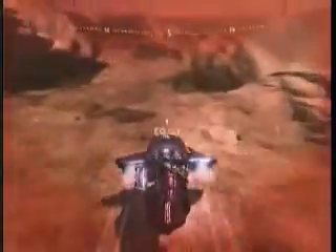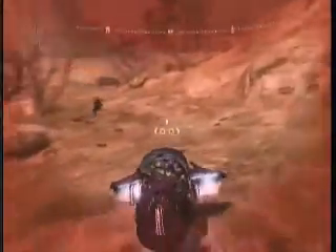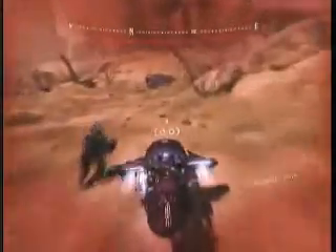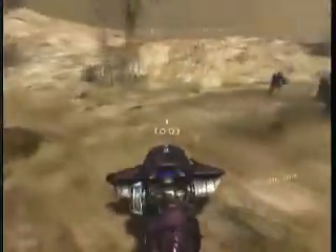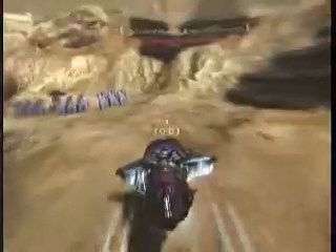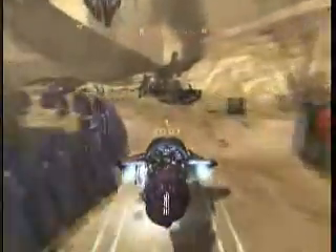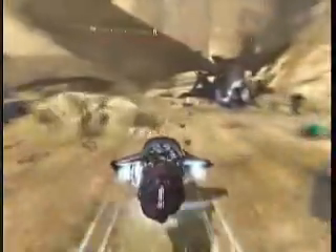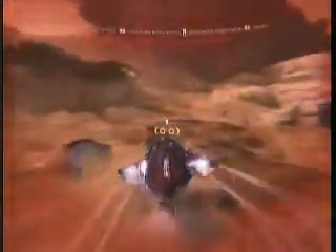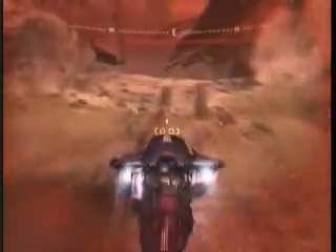Up here there are going to be two brutes with brute shots. In case you haven't played multiplayer of Halo 3, brute shots can take out a vehicle extremely fast — I've used a brute shot and just fired at a warthog and it'll flip it every time. So once you get here, just boost across to there, you'll bounce right up, hit that hole, and you've made it. Like, rate, comment, and subscribe for the win.